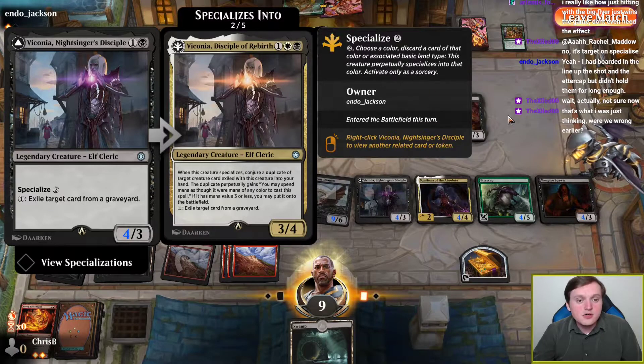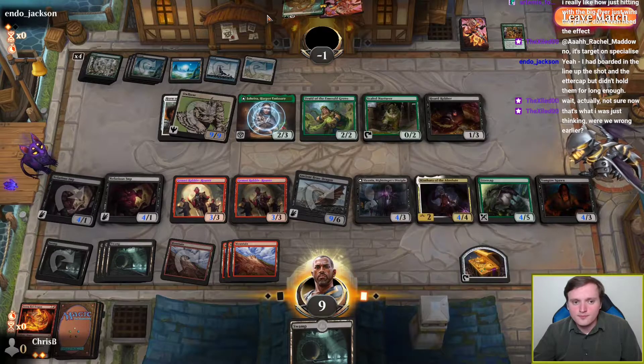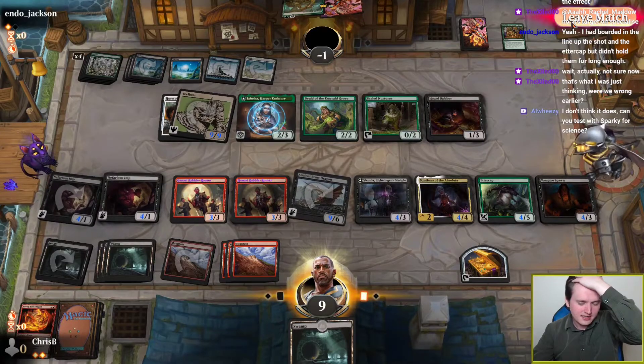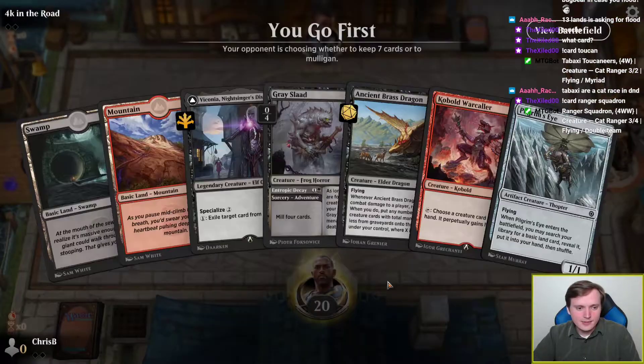So if I wanted to, I could have made a Vampire Spawn that drained for four — which was better lethal. We can test that, actually. We get to be on the play, get to keep a hand, get to play Cobalt Warcaller on turn one. Oh my — this is just delightful, as long as we hit another land.